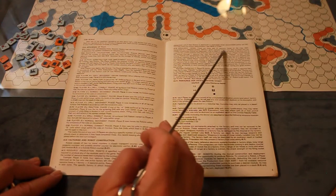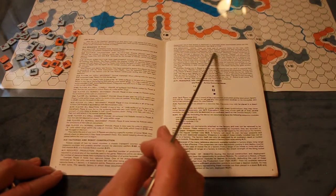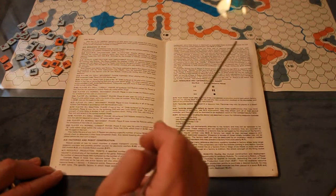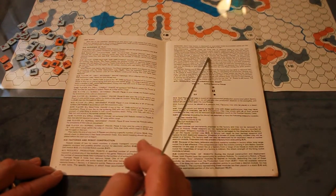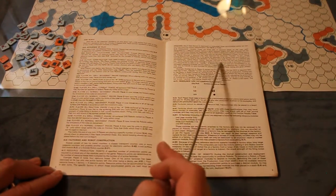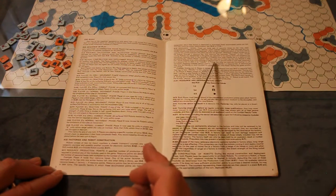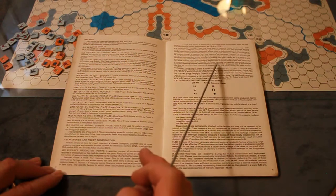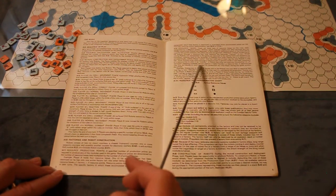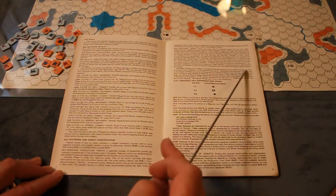There are three sets of resource hexes on the map, each tagged by a different symbol. Before a given scenario begins, you roll to determine which of the three sets is used for the current scenario — the other two are ignored. Whenever a player moves one of his robots through a resource hex, that resource hex becomes friendly to him. If robots from both players occupy a resource hex simultaneously, neither player owns that hex until one has the only robots there. Hoover robots must move through a resource hex in ground mode to claim it.